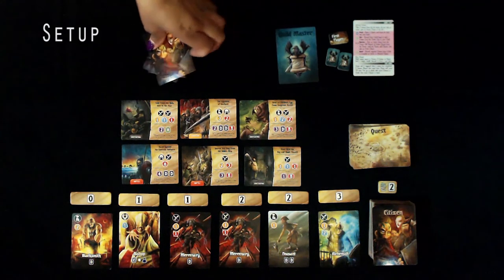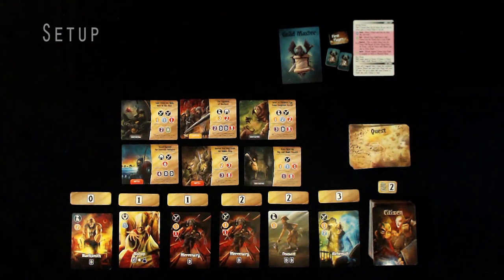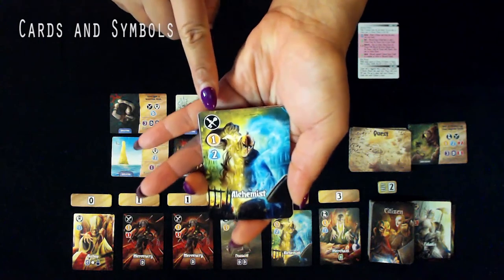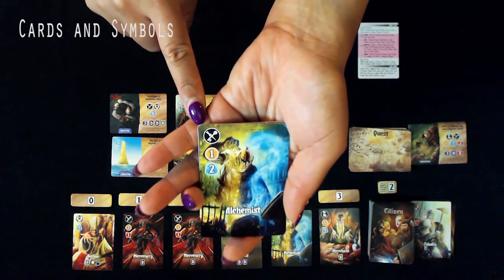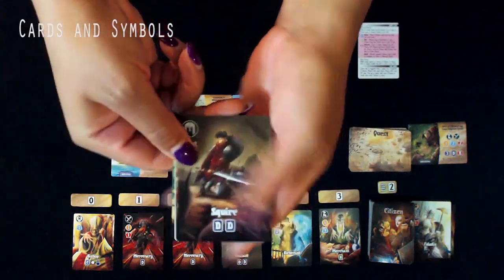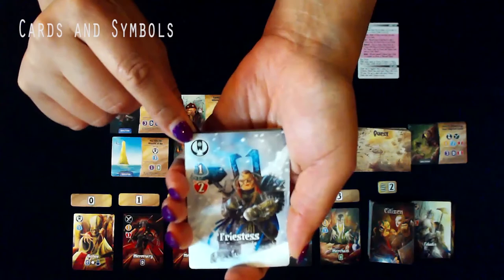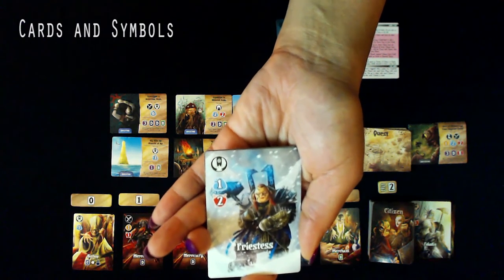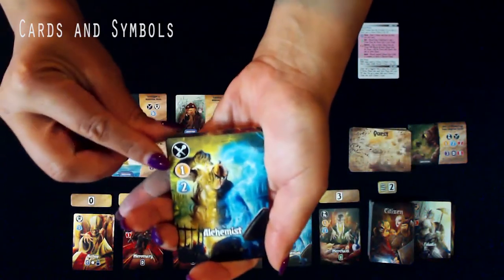You do not have any cards in your Tableau yet — those will be in hand. Cards placed here in your Tableau or Guild will be referenced throughout the game. You'll see different symbols on the Citizen and Quest cards. In the upper right of each card are the Citizen Roles — there are 4 in the game: Shadow, Soldier, Worker, and Holy.